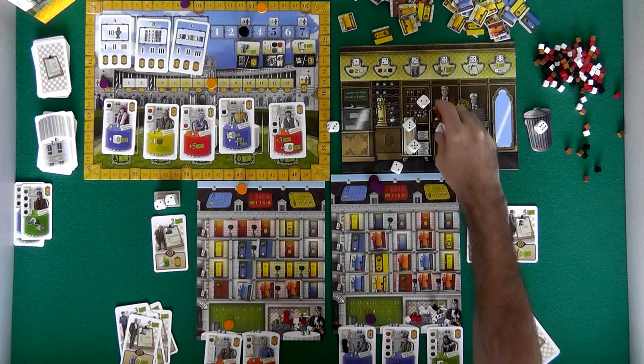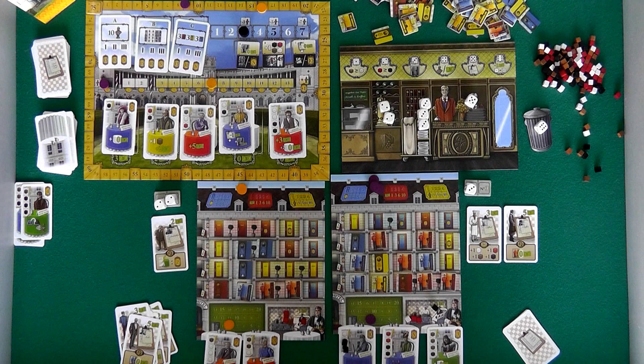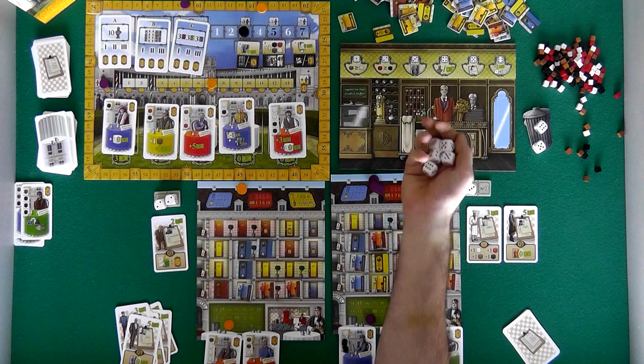Now we come back to Jen — she passed, so she gets to re-roll. Three, two, three, five, two, three. That is not what she wanted. She just does not want to prepare rooms right now. She could go ahead and get some coffee and cake, or she could roll again. She'd really like to get a whole bunch of twos because she needs a lot of coffee and a lot of wine. Instead she got a lot of room prep, which she doesn't want. She's going to pass again — she wants to see a lot of twos.